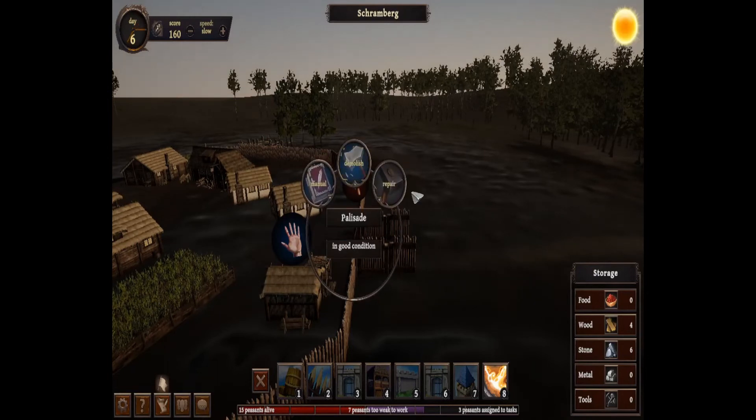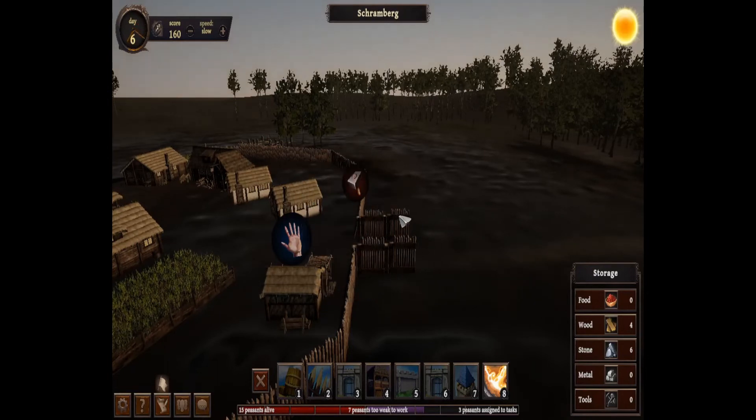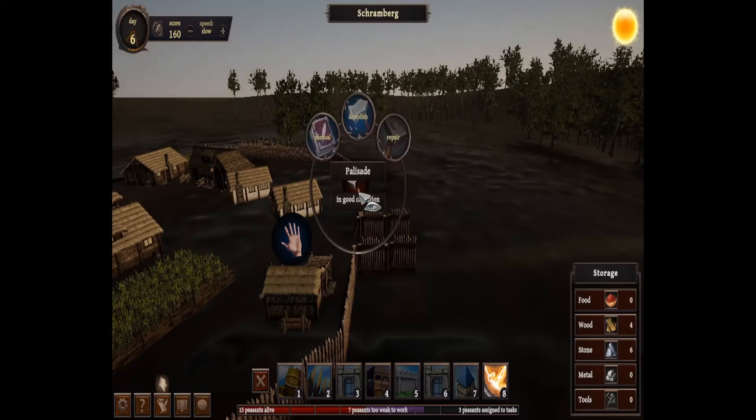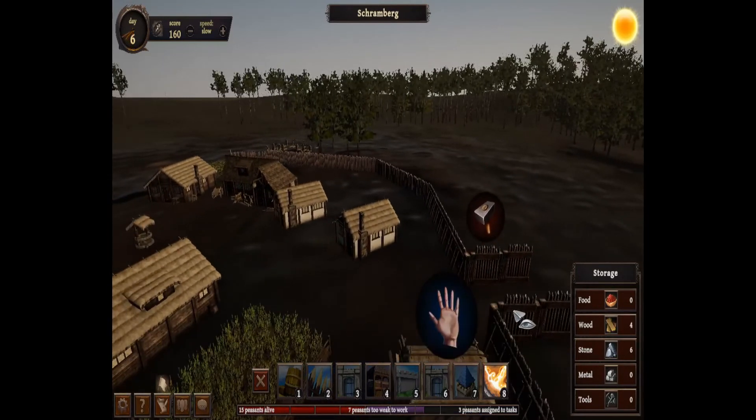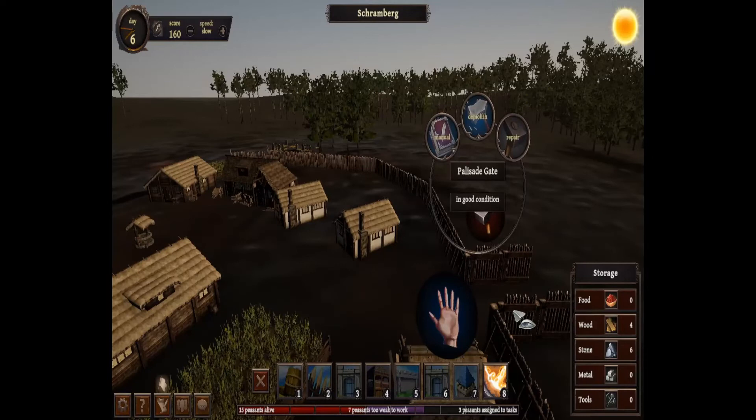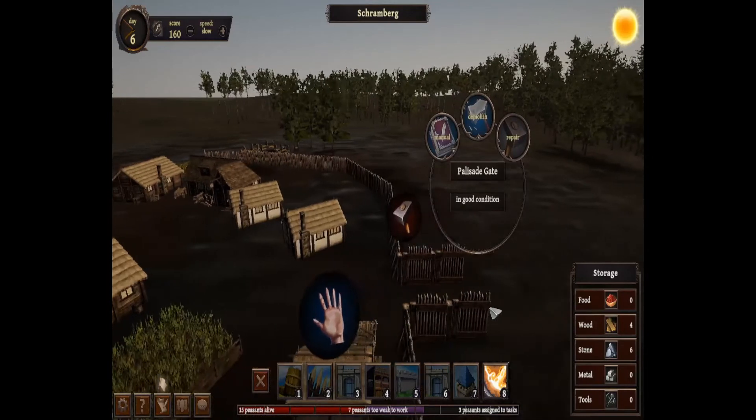Let's try to repair. It's not damaged it told me before. What is damaged then? Oh, the fence. No, it's not damaged either. What's damaged? Everything is showing good condition or not damaged - why is the hammer icon here then?